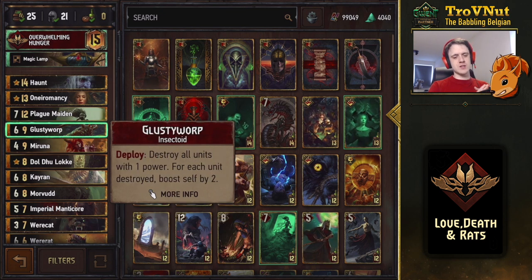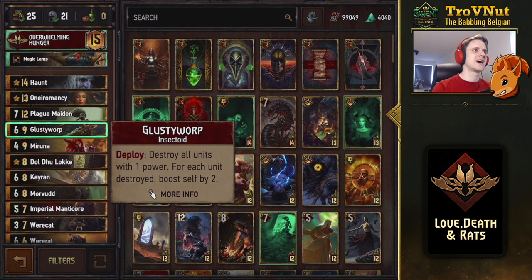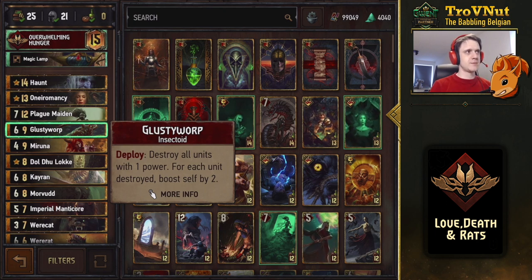One of the new additions: Glusty Warp, suggested by Trusky from the Aracas swarm deck, gives me another way to counteract over-swarming too quickly. Glusty Warp starts at six power and on deploy destroys all units with one power — including enemies — boosting your Vran Warriors as well, and for each unit destroyed he boosts himself by two. With a full board of rats this guy can go up to 30-40 points easily, especially with spying units. He is vulnerable to tall removal, so play him at the end of a round.